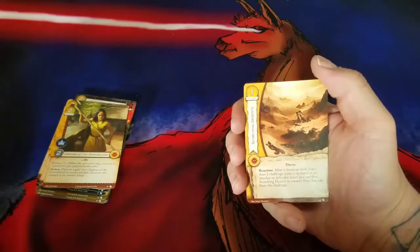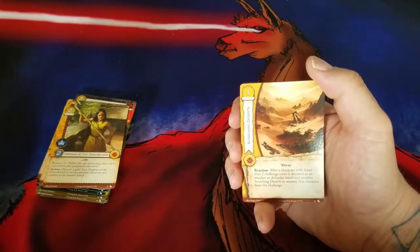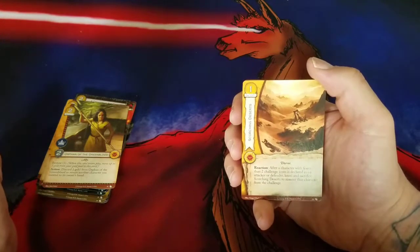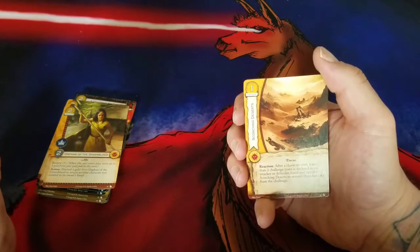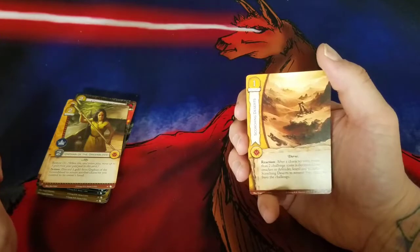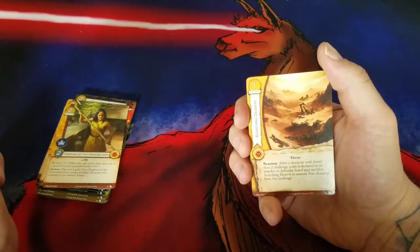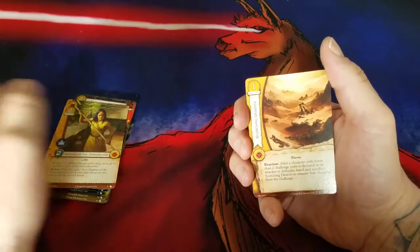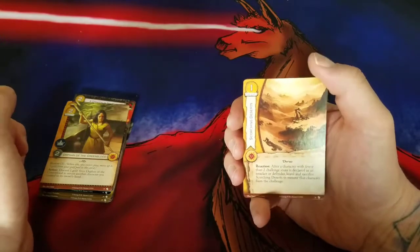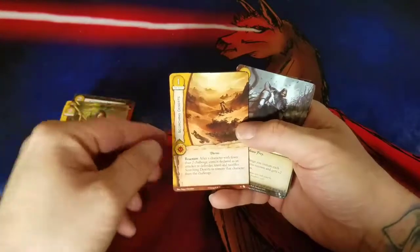Our next Martell card: Scorching Deserts. It's a Dorne card, one gold cost, Location. Reaction: after a character with fewer than two challenge icons is declared as an attacker or defender, kneel and sacrifice Scorching Deserts to remove that character from the challenge. I like this card a lot in an aggressive deck — it's good at keeping people from coming in, and it doesn't straighten them, it just removes them and they still melt. This card is solid. I'll test it at three, definitely in an aggressive Viper deck.